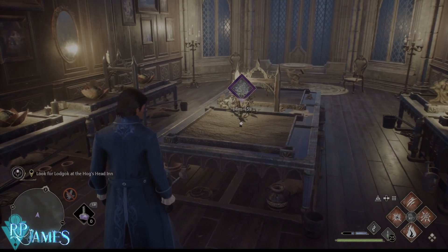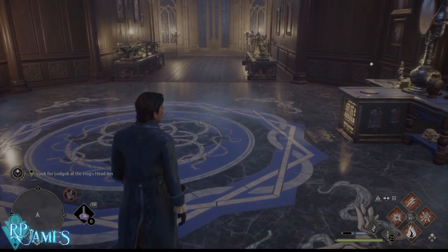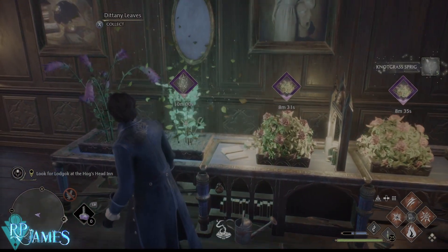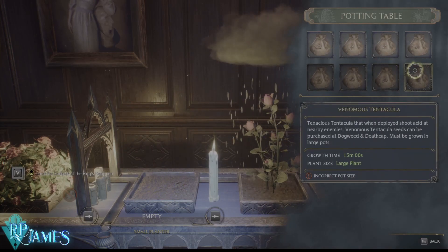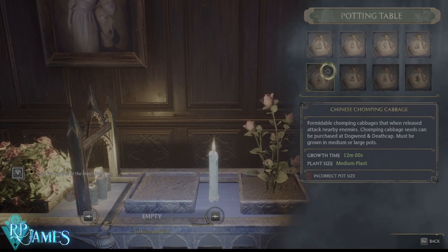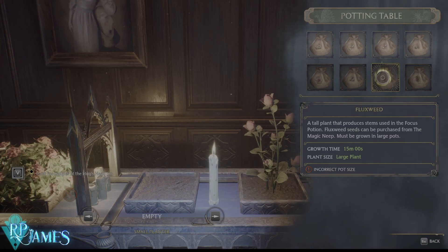Your seeds, once you have purchased them from Magic Neep and Dogweed and Deathcap, you are never going to run out of them. You can just place them on the stations and that's it. For example, if we inspect this one and empty the pot, you will see all of the possible seeds: Dittany, Mallow Sweets, Mandrakes, Nutgrass, Chinese Chomping Cabbages, Shrivel Figs, Flux Wheat, and Venomous Tentacula. You can purchase all of these seeds at the Magic Neep as well as Dogweed and Deathcap.